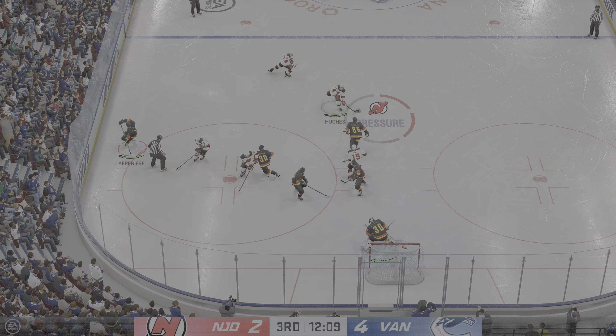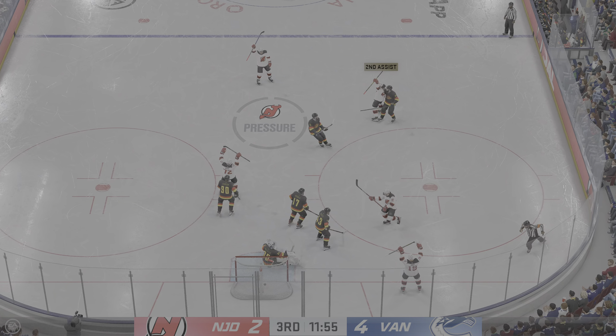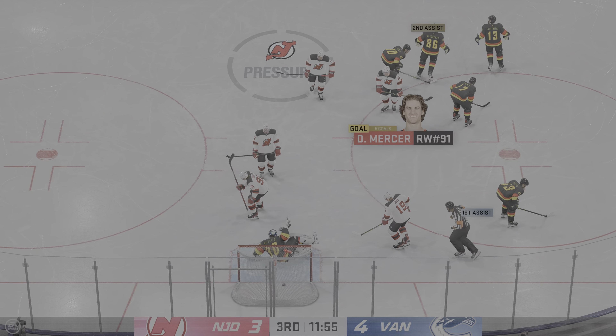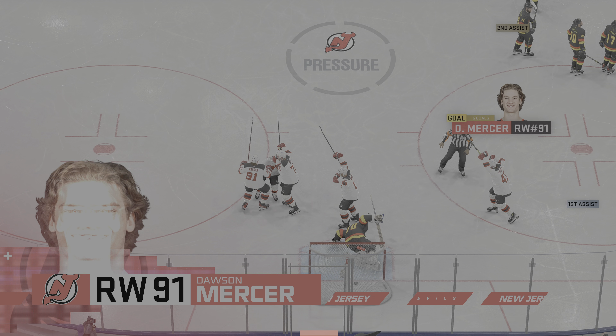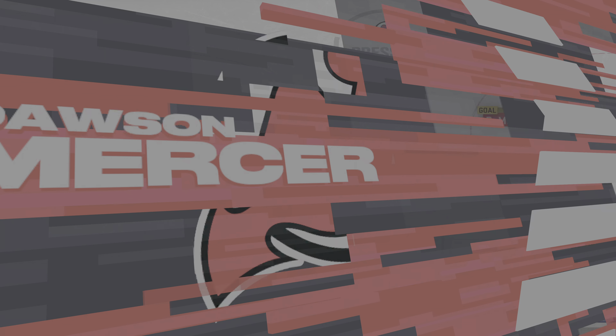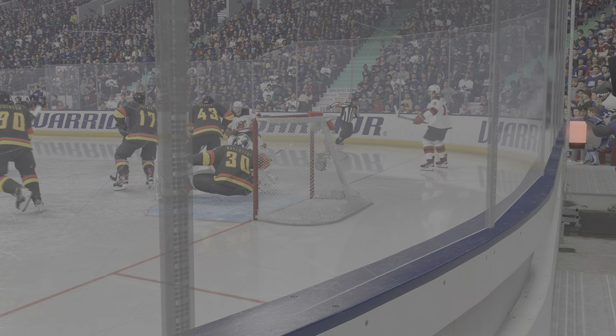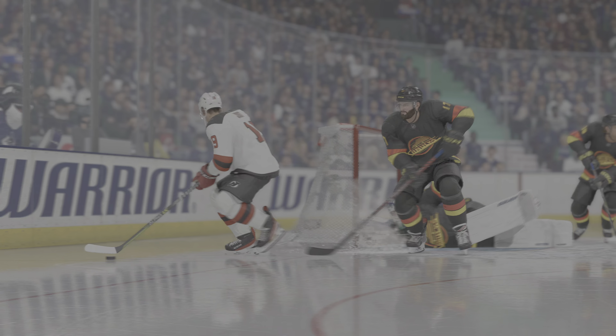Momentum on their side as they win the draw here inside the offensive zone. Quick feed. Scores! A quick strike here — Wollstead puts them right back into this. Well, the game opens up here now, James, as they're within one. If they can continue this press, they can get the equalizer. You've got to believe that they can do it right now as you feel the momentum shift.